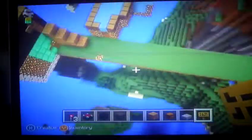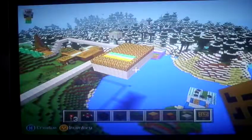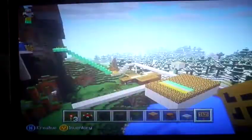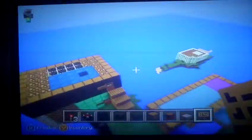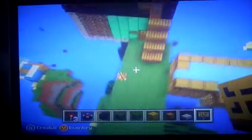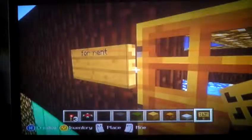Hey, what's up, peeps! It's Sofia Panda Girl here. I'm going to show you my city. I just started Minecraft so it's not that big. I have a school, a clothing store, a grocery store — that kind of thing. First I'm going to show you my house for rent, because of course it's advertising my Minecraft house for rent — see, it says 'for rent' there. I live down here; it's my place.